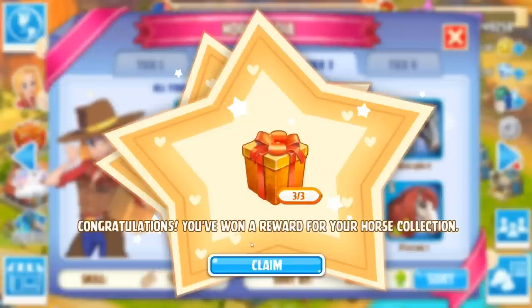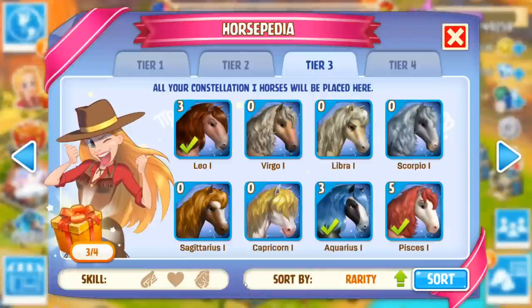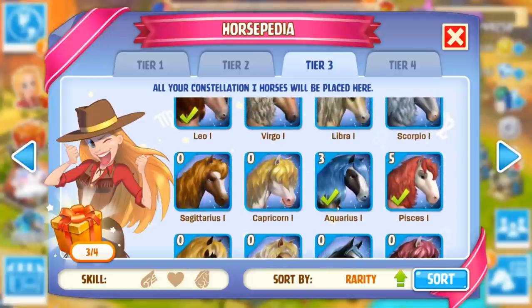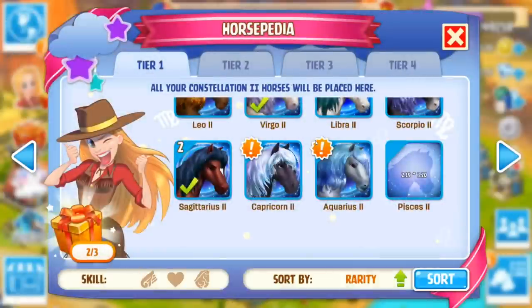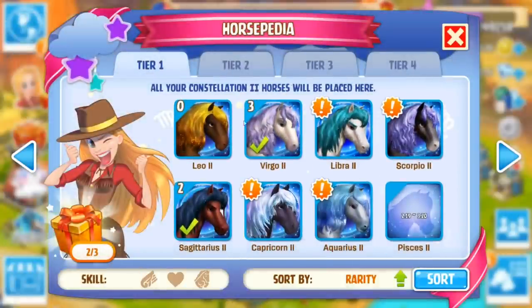We did have an Aquarius - I think I have a tier three Aquarius set. Oh my gosh, look at this! We just got an award for a horse collection - 90 diamonds! I'll take 90 diamonds just falling from the sky like that, I totally wasn't expecting that. Now we're gonna get another award when we have four of the tier three constellation year one horses. I have three Aquariuses somewhere right now, I bet they're all inside my stables. You can see they've got the tier one year two constellation horses hanging out over here too.